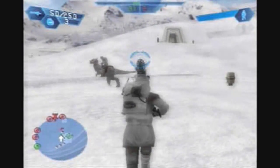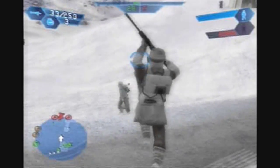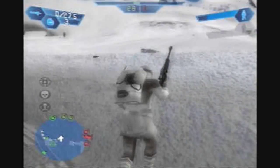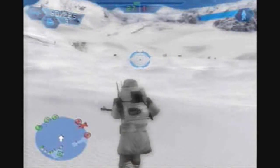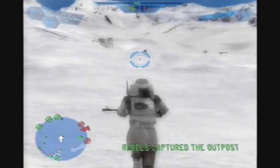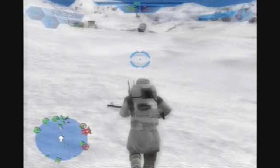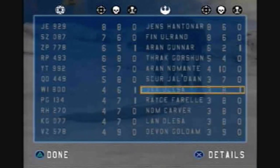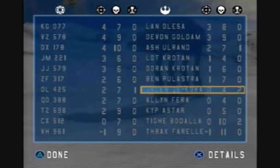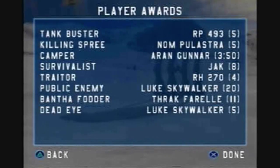Yeah, we have this thing in the bag. Enemy forces have captured a command post but we've still got this under control. We won — hooray, we did it! So finally. This was actually my fourth attempt at doing this, so it gave me more problems than Yavin 4, surprisingly. This is arguably the most difficult mission in the game. 49 kills and 10 deaths — ton of deaths, but who cares? We got Survivalist.